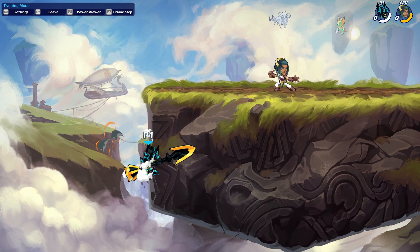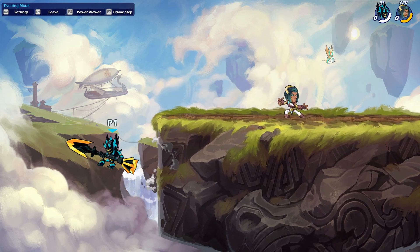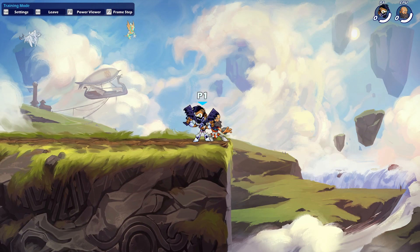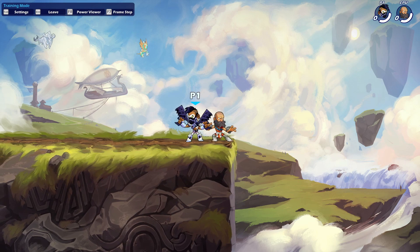Did you know Blasters has an ability where if you back dash off a stage just perfectly and ground pound, the animation goes away?